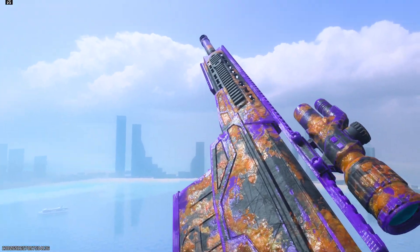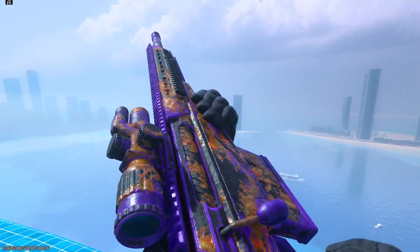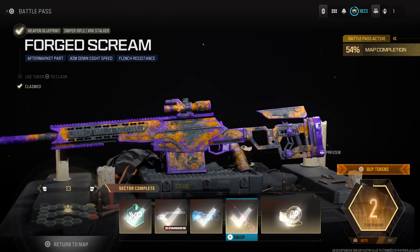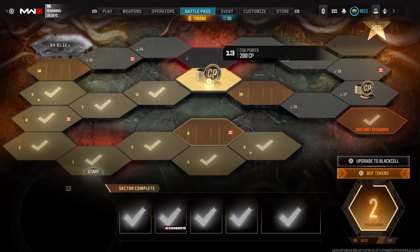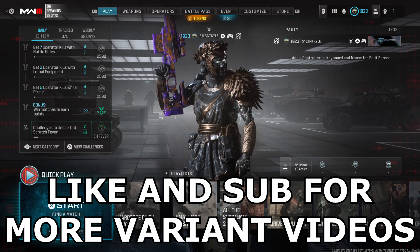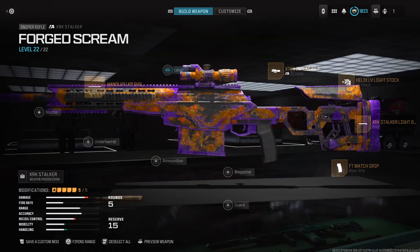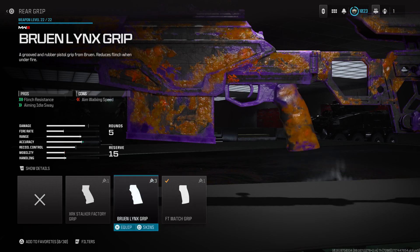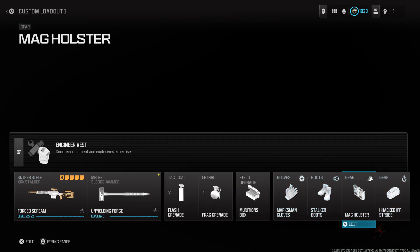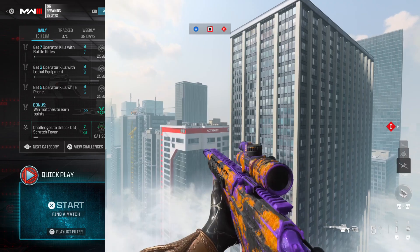Hey guys, it's Kyle again and this is the Forge Scream variant, the XRK Stalker in Modern Warfare 3. We've got another battle pass variant — it's animated, it looks good, it's in sector 13 of the battle pass. We're just going to get into some gameplay, and as always guys, if you are new around here be sure to like and subscribe for more. This is my Stalker class — the one I made around the variant. The only thing that's changed aesthetically is the rear grip, but you can't even see it when you do the inspect, so it doesn't really matter. These are the perks I was using — enjoy the video.